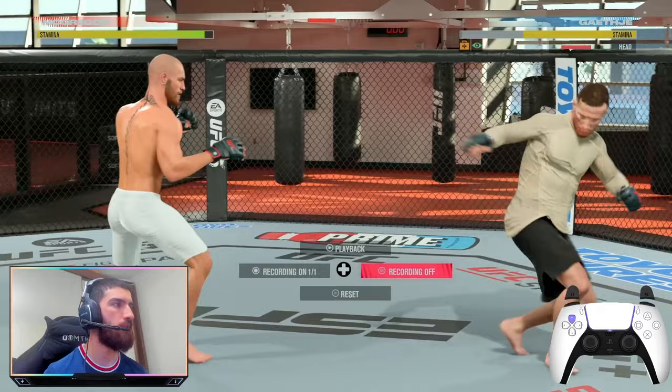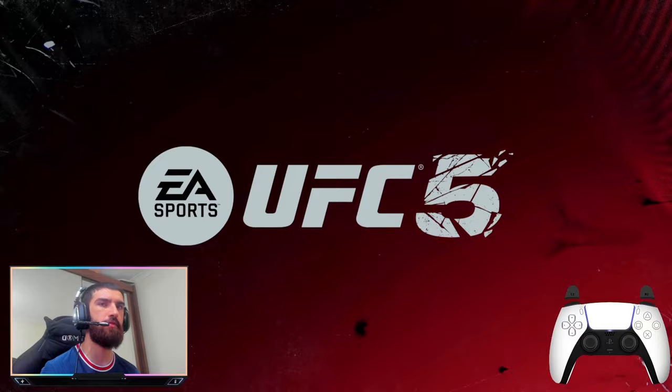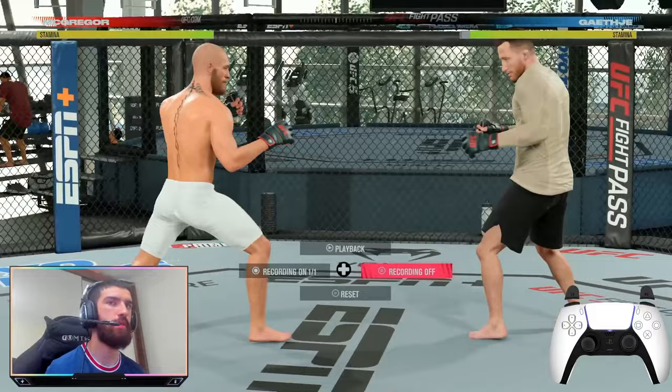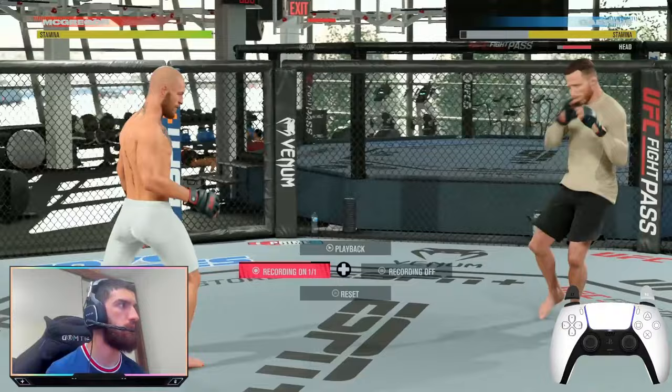What I like to do is if my opponent throws a head kick, I like to punish it. Sometimes you don't have enough time to just walk up to them and throw a hook after they whiff a head kick, because they'll block straight after.